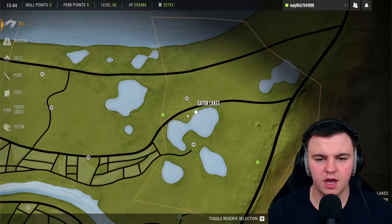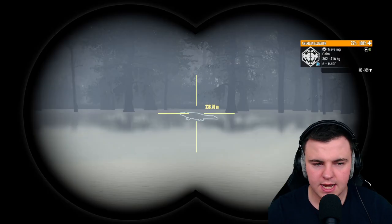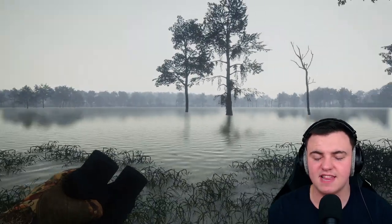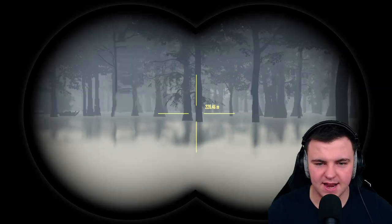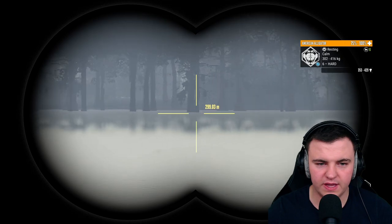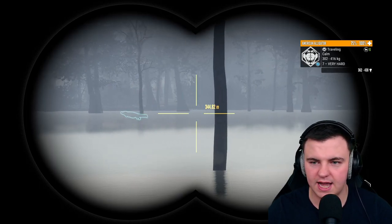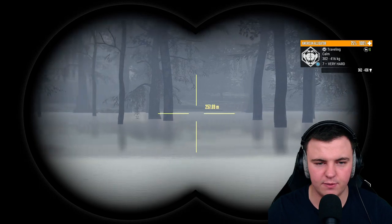I've moved on up to Gator Lakes — went right down from where we found the piebald and carried on until we got to the outpost. Straight away we can see there's a level 6, and a lovely level 7 as well. One of the easiest ways I find for spotting the gators is to hold E — or the controller equivalent — and just scan along the horizon. You'll often pick them up in the water or on the bank off in the distance. I saw the level 7, then another that looked like a 6 next to it, and kept on moving around.